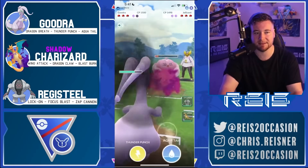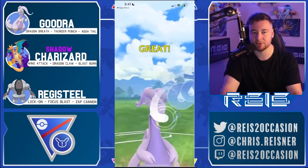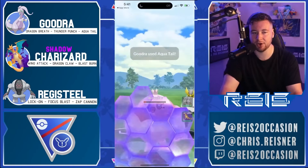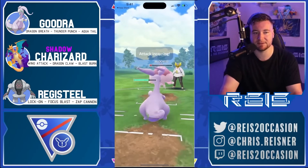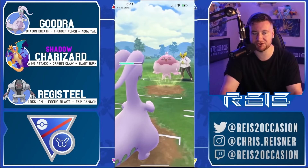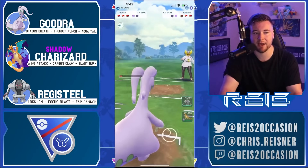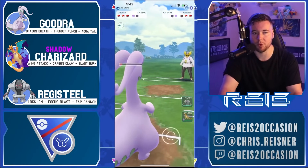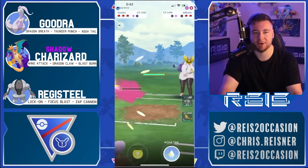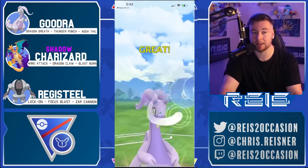Do you want to shield the Shadow Ball in this matchup? It's really up to you — you are better off sometimes saving those shields for Charizard, but they're unlikely to bait usually. So I do find sometimes it's useful to shield the Shadow Ball. I'm not going to want to use both shields, however, so I will take the second Shadow Ball and go for the Dragon Breath down. I am able to secure the one-shield scenario in this matchup.